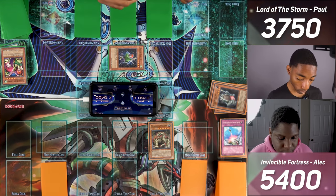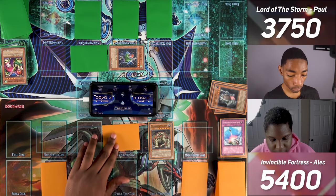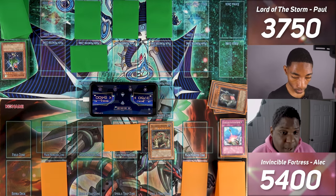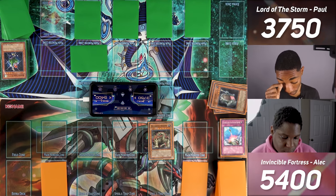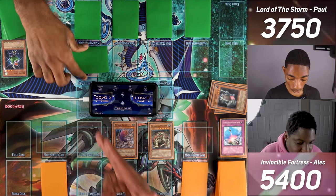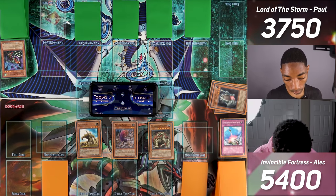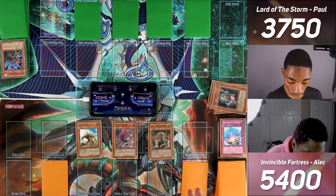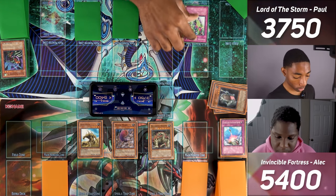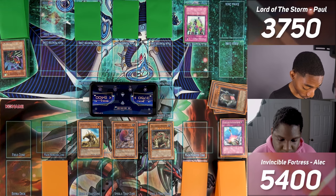I draw, switch Harpy Lady 2 to defense, and set a monster and pass. Opponent attacks — Mega Rock Dragon destroys Harpy Lady 2. I draw and set a card. Opponent flip summons Medusa Worm, which destroys one monster I control — goodbye Flying Kamikiri. Opponent normal summons Sand Moth; if destroyed while face down, it comes back with 2,000 attack. Sand Moth attacks for 1,000. I activate my trump card — Hysteric Party: I discard a card and special summon as many Harpy Lady cards as possible from my graveyard. If it leaves the field, they get destroyed. I discard Harpy Lady Sisters and summon Harpy Lady 1, Harpy Lady 2, and two Harpy Lady Sisters.